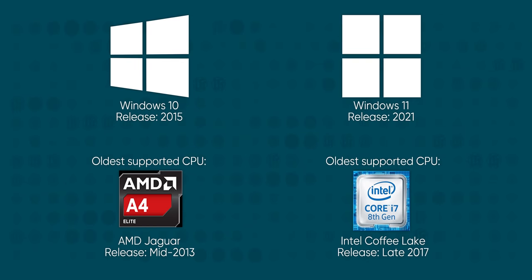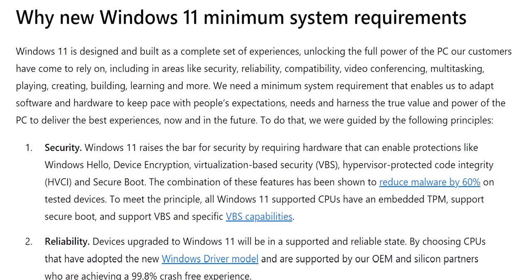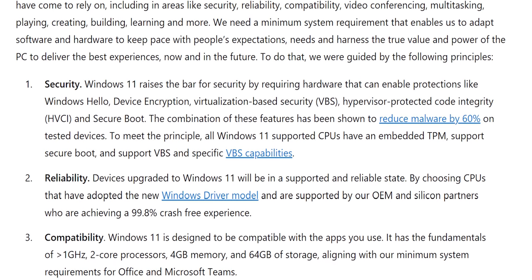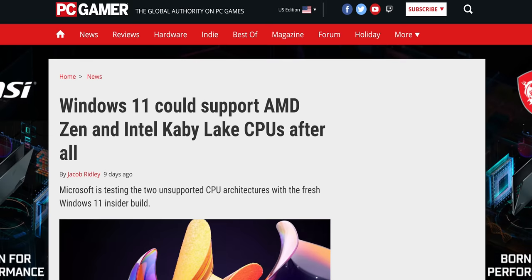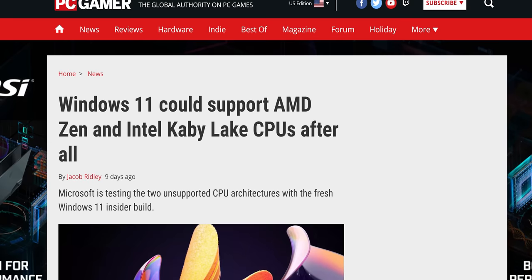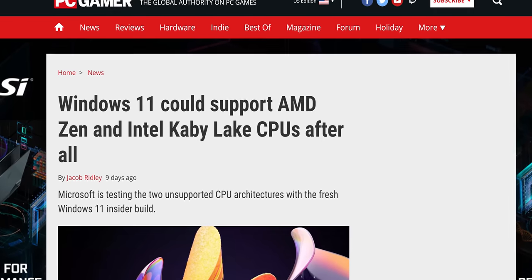The keen-eyed among you might have spotted a pattern here. Between Windows 10 and Windows 11, Microsoft tested and validated only CPUs from as old as one or two years prior to the release of each — and this is what you're seeing on the official support lists. Validation. Microsoft made a blog post recently saying as much, calling out security, reliability, and compatibility specifically as guiding principles. They're apparently looking into Zen 1 and Kaby Lake CPUs now after seeing so much backlash from consumers, so that's pretty cool.